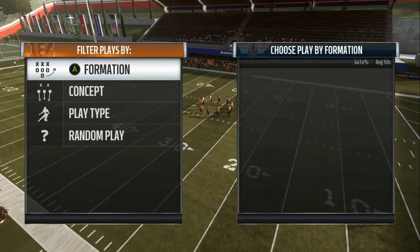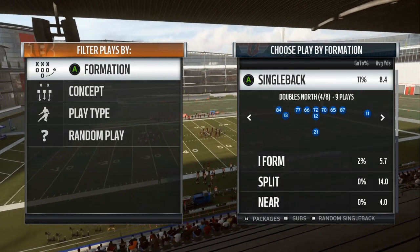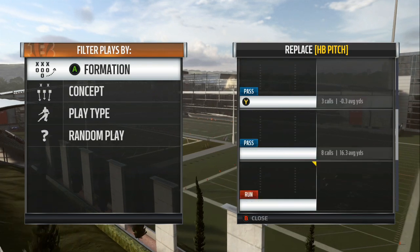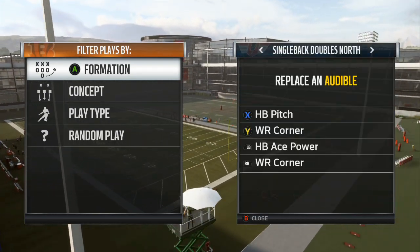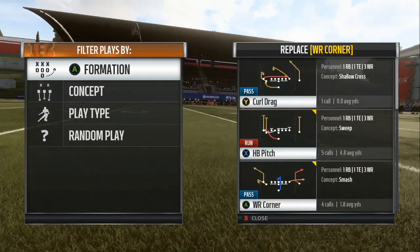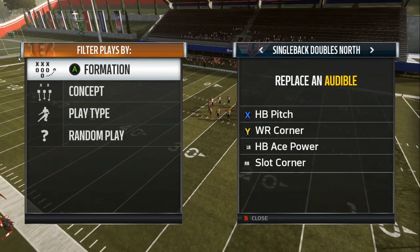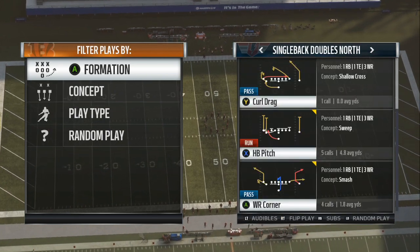We are in the West Coast playbook and we're going to go over the single back doubles north. You can also audible to the doubles flex — two schemes I like to use. My audibles are going to be halfback pitch, wide receiver slot corner, and wide receiver corner. We'll also have halfback ace power. So we've got pitch, wide receiver corner, halfback ace power, and slot corner — hitting our opponent from different sides of the field every single time.